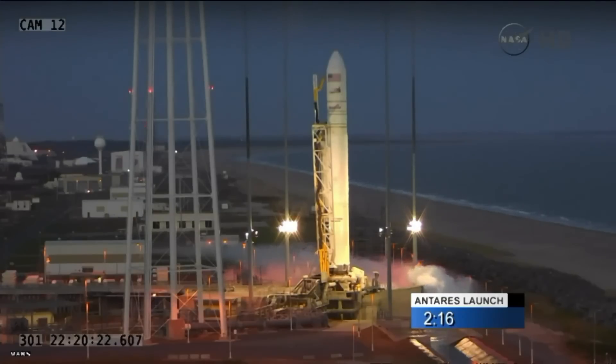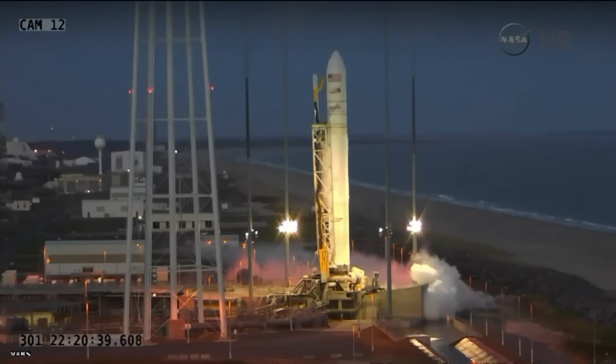Ops two, go to disable automated blended to pure inertial handoffs. Automated handoffs disabled. And ops two, send one manual blended to pure inertial handoff. T-minus two minutes, hand off. Manual handoff sent.